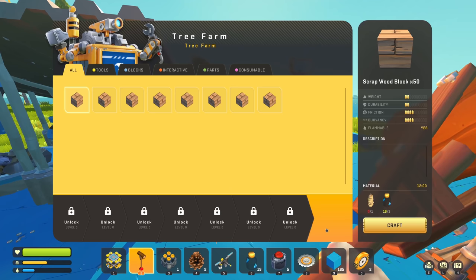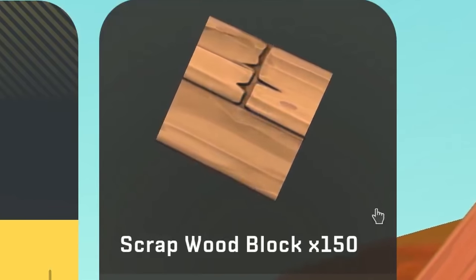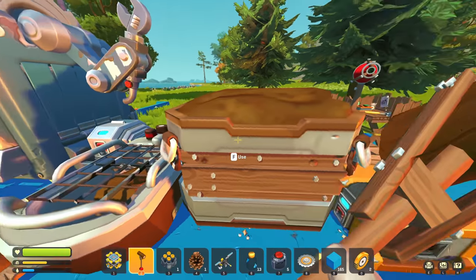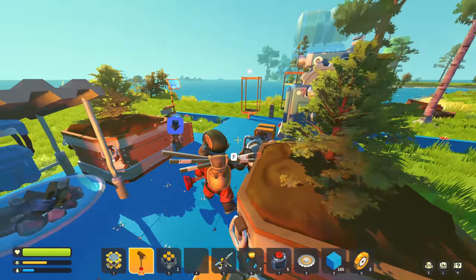Our trees are just done now so we can already start planting them. We got 150 wood blocks but it also takes 45 minutes to grow. Six water by the way, which seems like a lot but it's actually the most water-efficient trees.